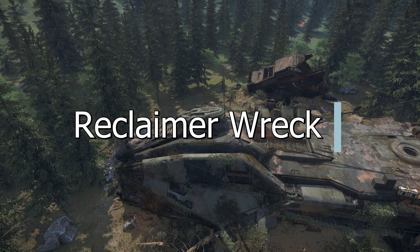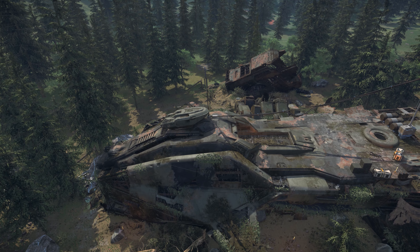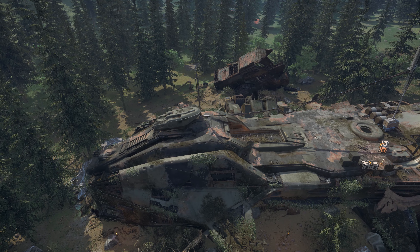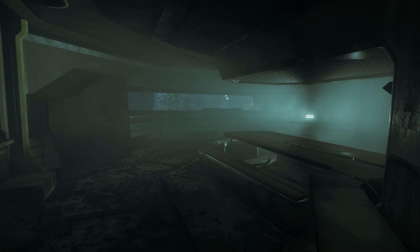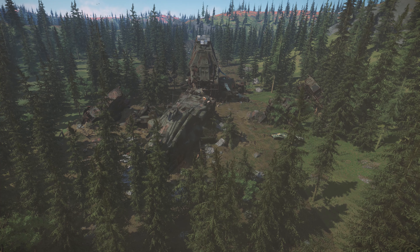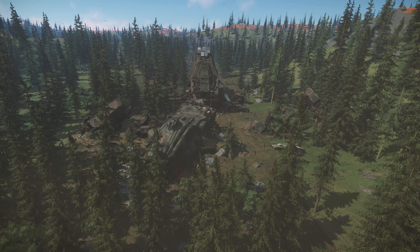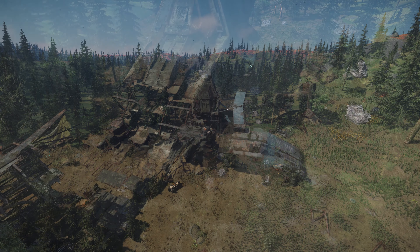And finally, we visit the Ghost Hollow Wreck on Microtech. This derelict reclaimer is strewn out across the alpine forests, and whilst there are many wrecked ships to find in Star Citizen, the size and scale of the Ghost Hollow, coupled with the setting against the natural environment, makes for a very interesting place to stop by and visit.